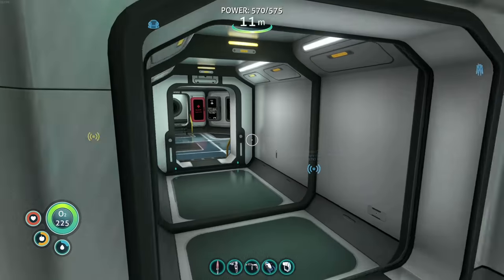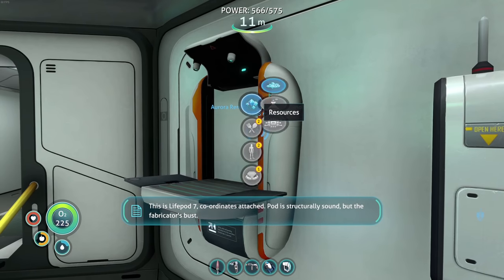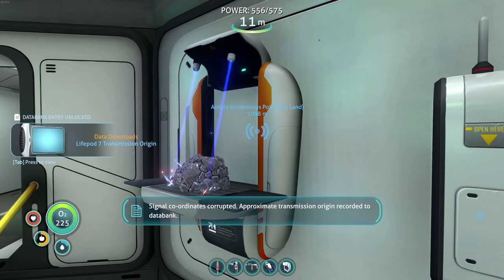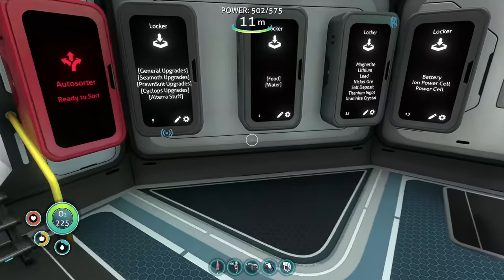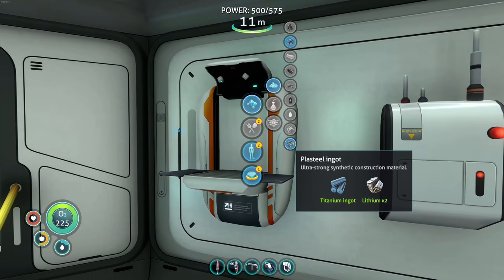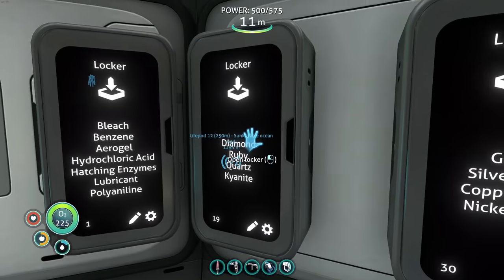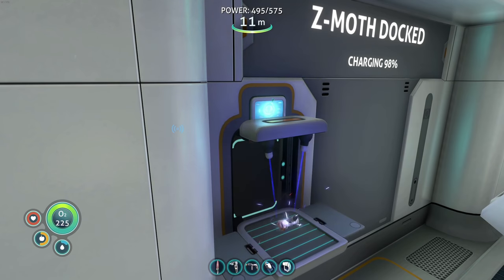Hey look, we're back and our power cells are fully charged - that's wonderful! We got another message: 'This is life pod seven, coordinates attached. Pod is structurally sound but the fabricator's bust, requesting assistance. Seven out.' Alright, let's turn all this titanium. We need a plasteel ingot which I believe is lithium - I think it's two plasteel ingots. Fantastic, there's that. We need nickel and ruby to get our prawn suit depth module mark one.